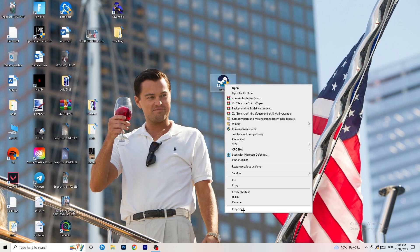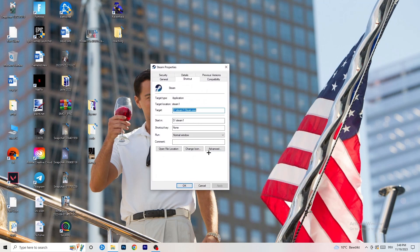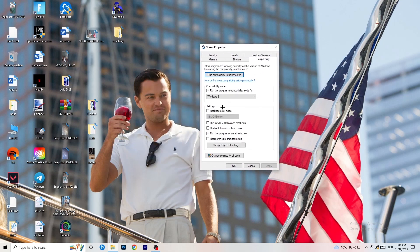If that doesn't work, go back to the properties tab and click on Compatibility. I want you to copy my settings: enable 'Run this program in compatibility mode for Windows 8,' disable 'Reduce color mode,' disable 'Run in 640x480,' disable 'Full screen optimizations,' enable 'Run this program as an administrator,' and disable 'Register this program for restart.' Then click Apply and OK.